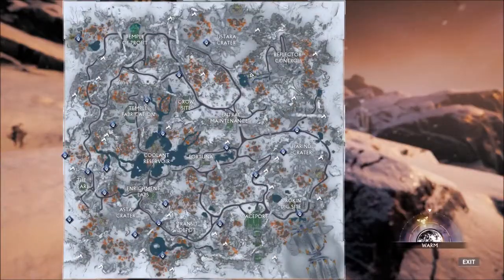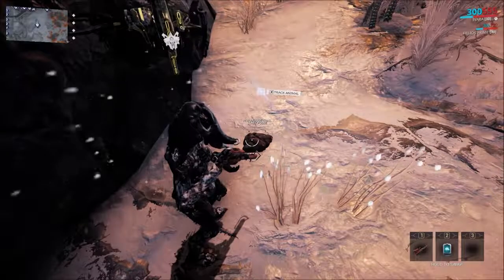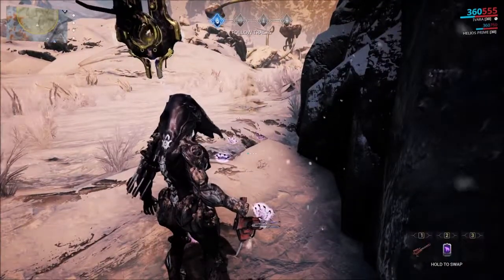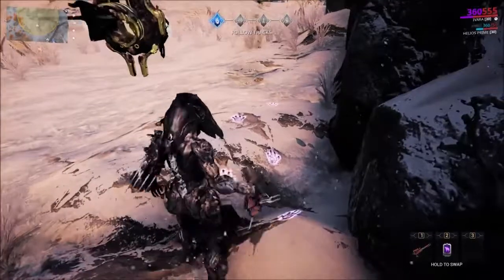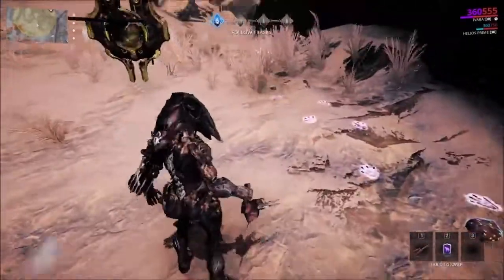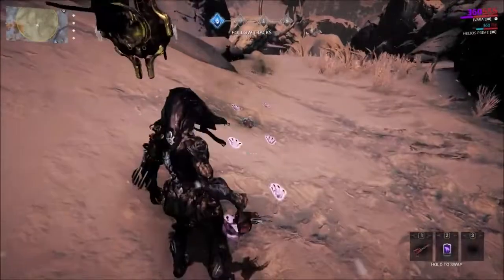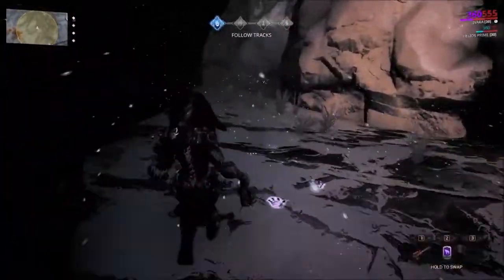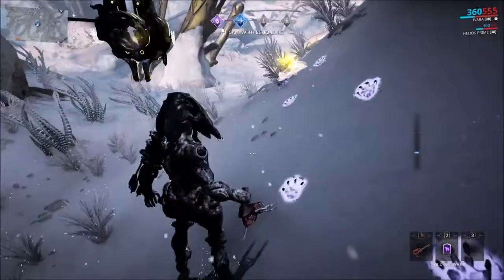Switch back to your Trank Rifle. Our next point is a Horask — one of the new critters exclusive to Fortuna. Switch to your Horask lure, interact at the point, and follow the footprints. This creature is actually amusing: it's a burrowing, subterranean creature, so how is it leaving footprints? Along its path you'll also find toxic scat — do not step on these, they're essentially exploding poop. Being subterranean yet leaving surface footprints and poop every few feet makes this creature a real joke, but it makes following their path really easy.